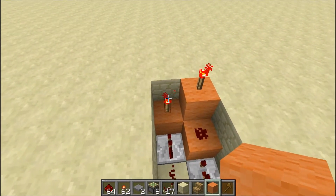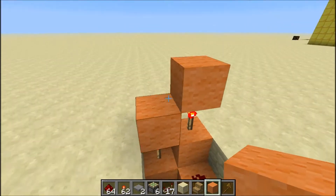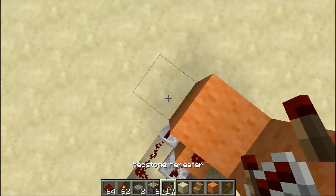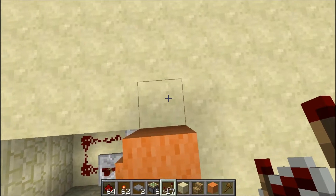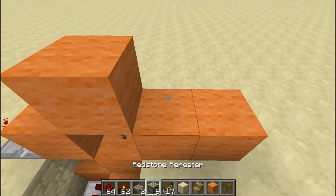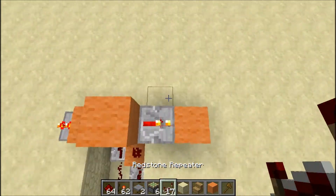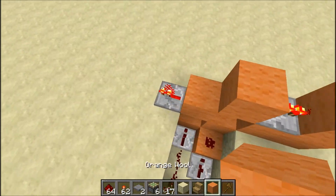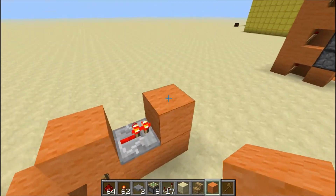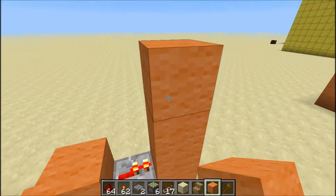Now you're gonna put a block over this torch, block over this torch, repeater coming out of this block, then a block right here and block here and here, and a repeater coming out of this block into another, then a block here too.